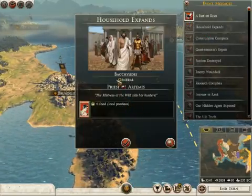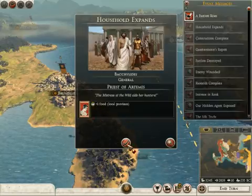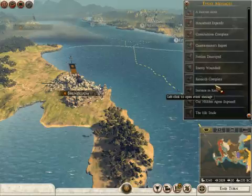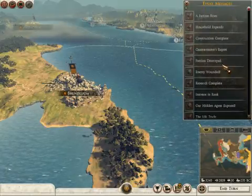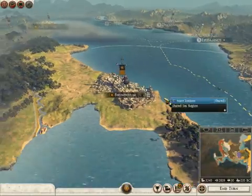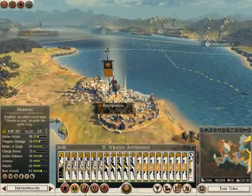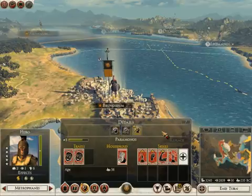The Mistress of the Wild aids her hunters — plus one food. Great. Parthava — you know what happened is I bet they got crushed by a rebellion that led to Parthava coming back. I will bet that's what happened.